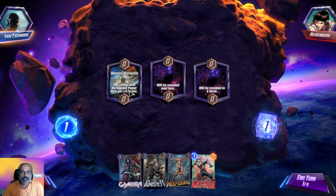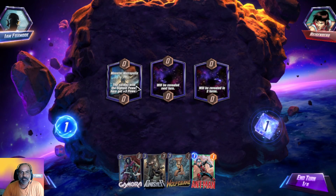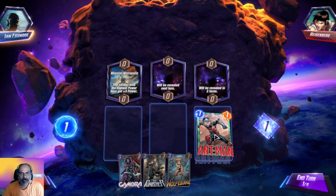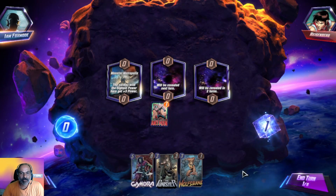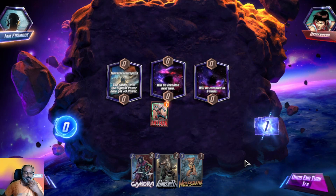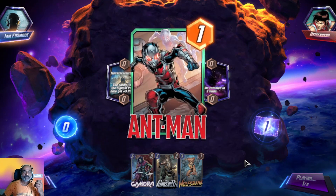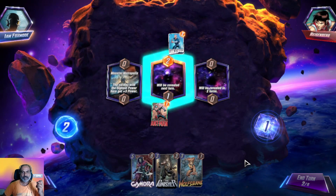The card with the highest power here gets plus three — we need to play this at the last moment. Let us go to the middle — if we get Medusa we can place her there and fill the middle. I don't know which location will reveal — that is the problem.